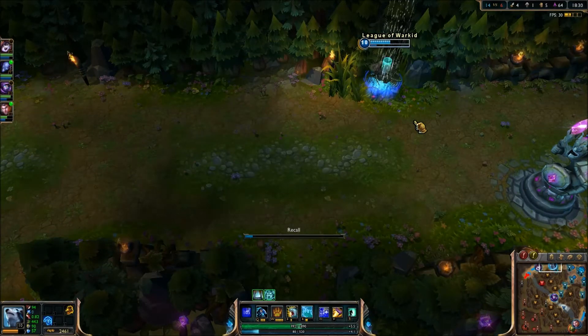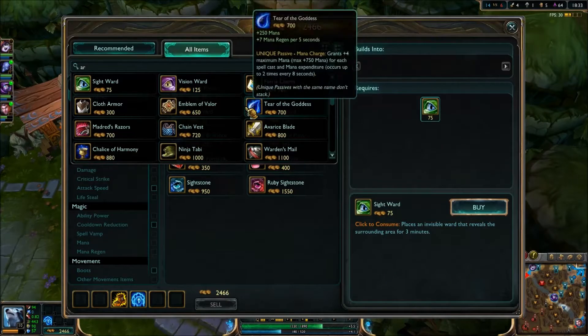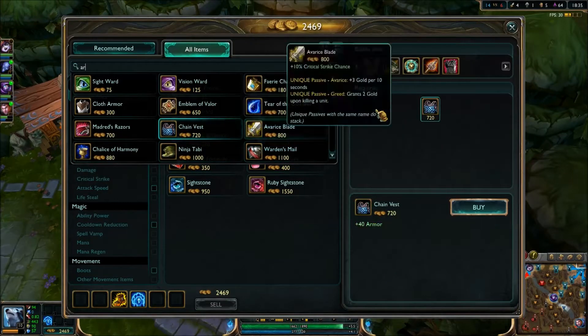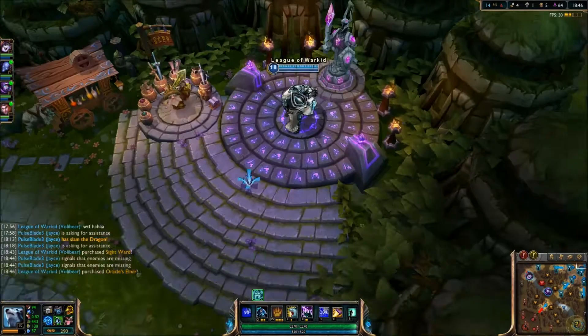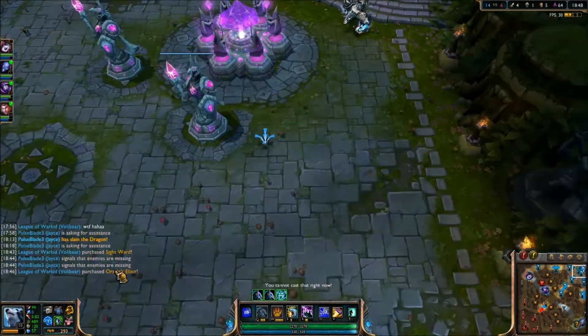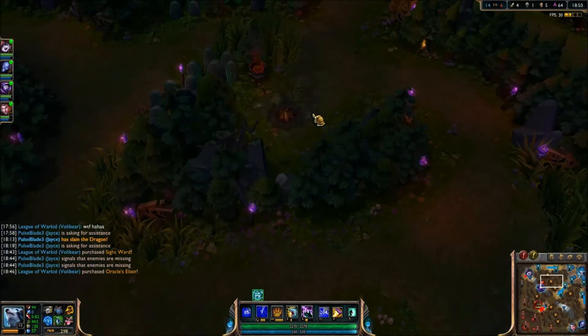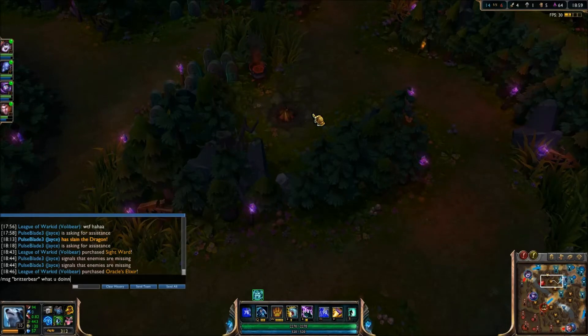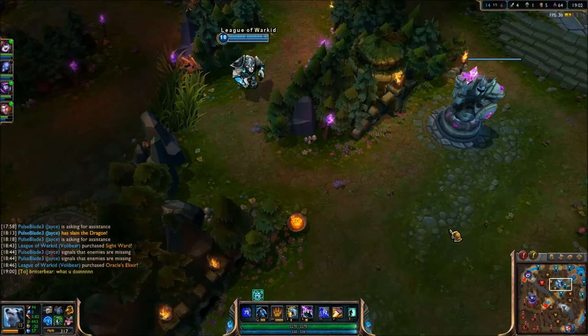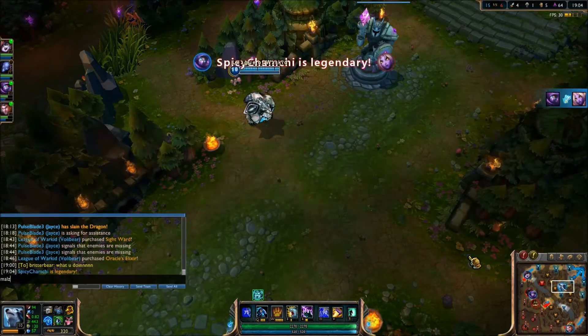I have 2.5k gold, four kills, one death, 56 CS — my CS could probably be better, but I have been trying to make plays. That's what I like to do as a jungler; I really try to gank as much as possible and put as much pressure on lanes as I can so that I get my team fed. So for the amount of ganks I've been doing, I would say my farm is pretty good. So I go ahead and buy early Oracles. Probably not necessary because I don't think they have that much vision on the map right now, but I had a little extra gold to spend, so I figured why not just increase the map control that we have.